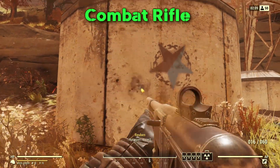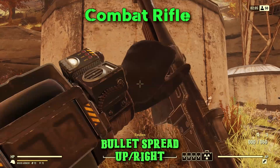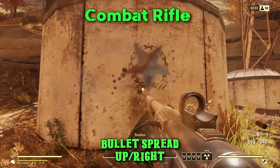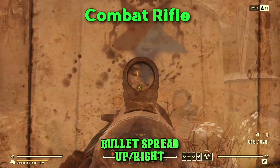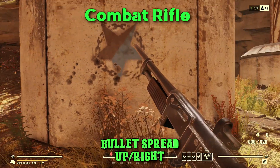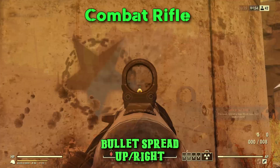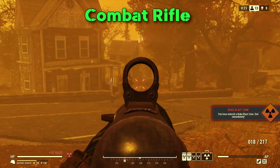Starting off with the bullet spread, as you can see here it pulls up and to the right whether it's hip firing or ADSing. The only difference the perk cards seem to make is it tightens up the spread, but it is always up and to the right.